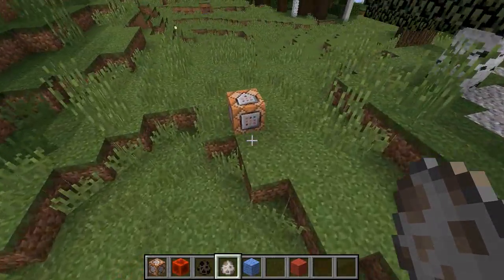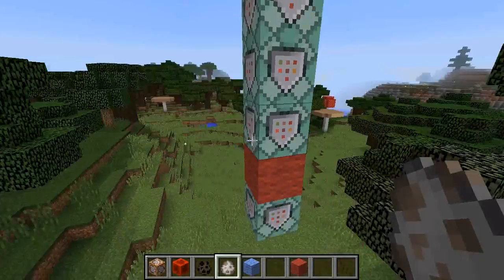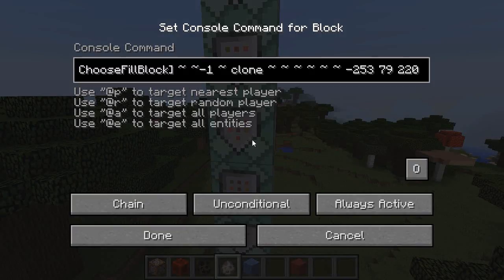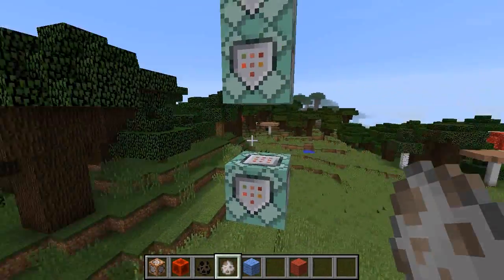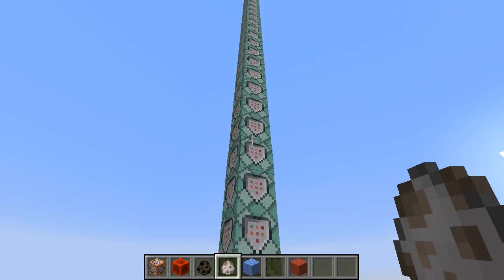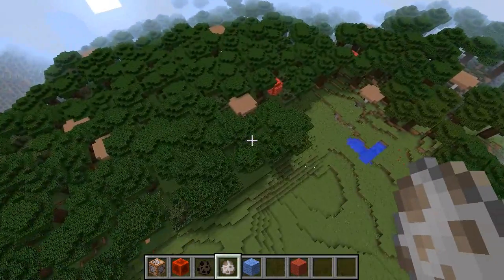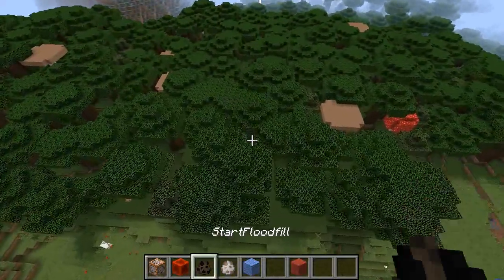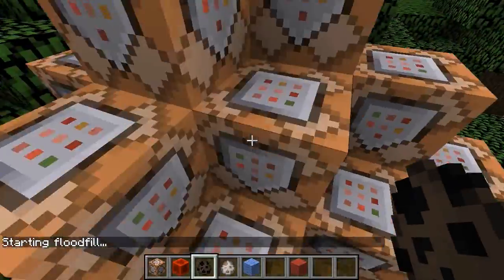Basically there's one command block over here with the giant command that you activate, and because this is using clones, there are actually a couple places where you have to put in the absolute coordinates of one block — kind of like the destination block that it needs to clone to all the different places. It's just like a hundred command blocks over here, and it's pretty straightforward and is surprisingly fun to work with, especially when you do it in a big area like the big canopy of a roofed forest.